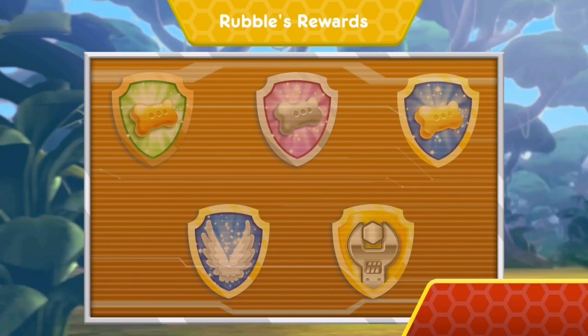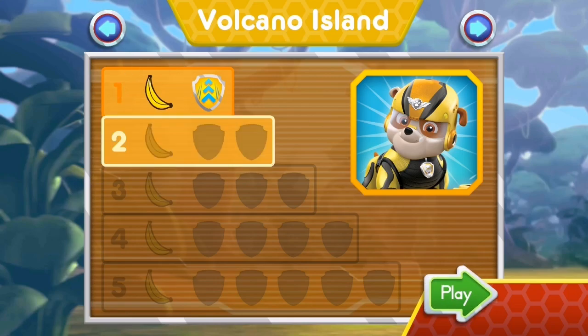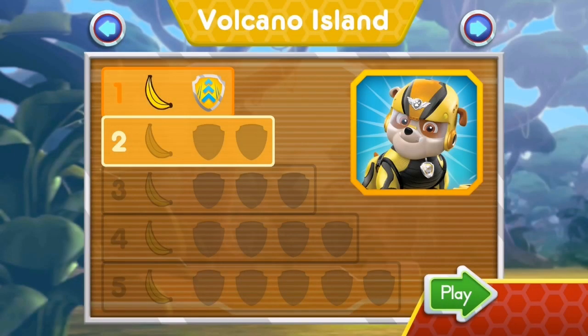Nice flying! You earned a new reward! You earned the 50 pup treats badge! You earned the 100 pup treats badge! You earned a new badge! Woohoo! We found the speed boost! You found the banana! You've unlocked the next level! Volcano Island! Tap Play to start!